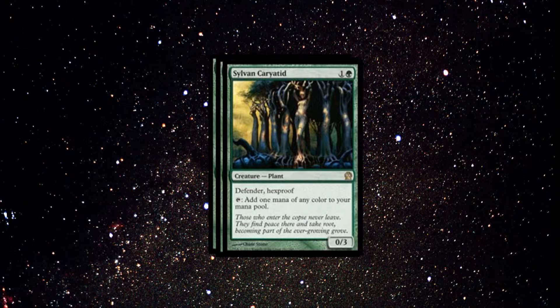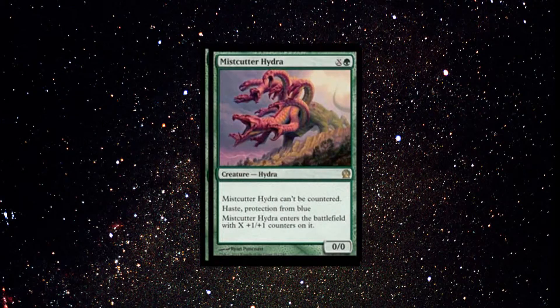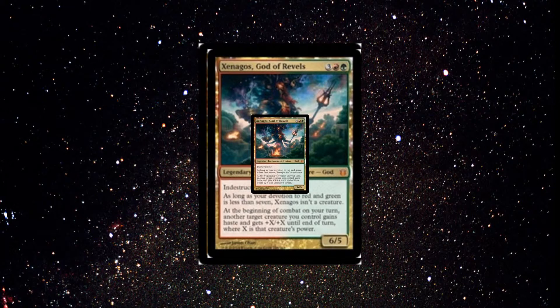We have Voyaging Satyr — another crucial element to the Shrine to Nyx, though if you don't get it, it's fine; if you get it, it's even better. Next we have 3 Elvish Mystics — very good 1-drop, just going to accelerate that mana as much as possible. Next we have 2 Mistcutter Hydras, just for the anti-control, and they're just very good creatures.